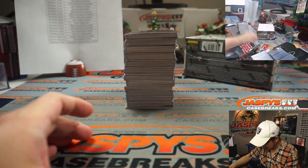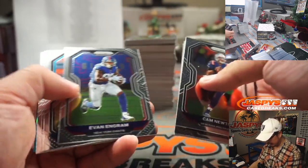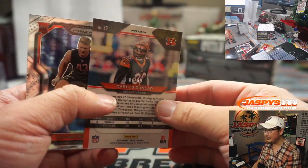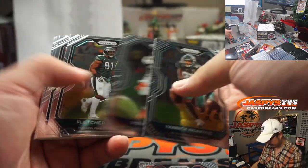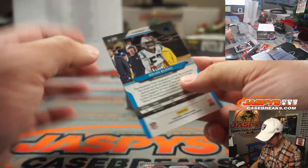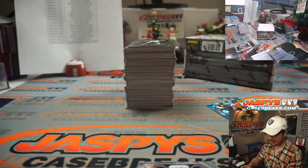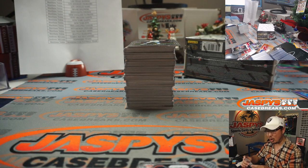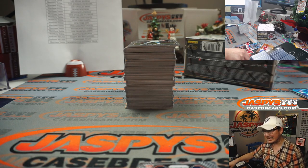Alright, here is box number one. Remember, all cards ship in these particular breaks. And then we've got Carlos Dunlap to 99, and then we've got Purple Brian Burns to 125. That goes to Carolina — that'll be for Matthew. The Dunlap will also be for Matthew. Basically all of these are going to be for Matthew, except for any Buccaneers and Tennessee cards.